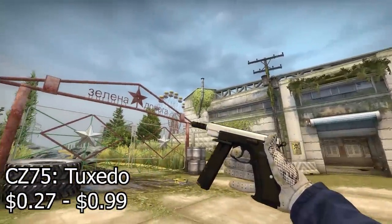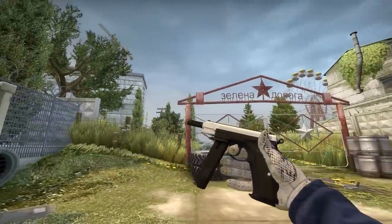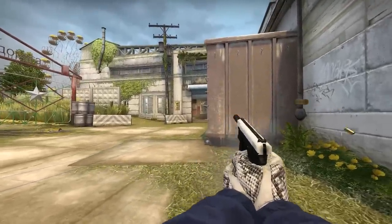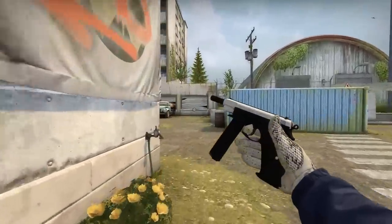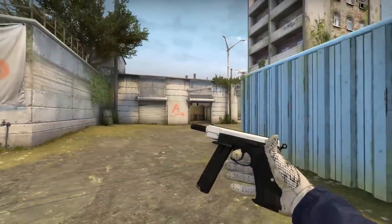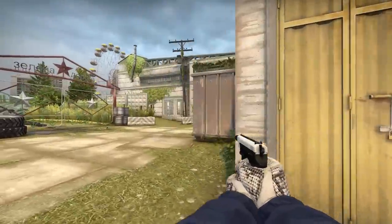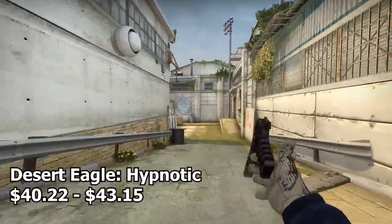Next up we have possibly one of the classiest skins in the entire game: the CZ-75 Tuxedo. It's incredibly clean — literally just black and white with nice clean colors. Very very sick, very clean, 10 out of 10.